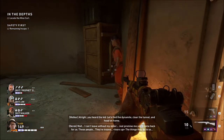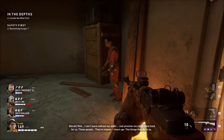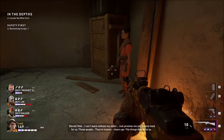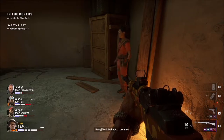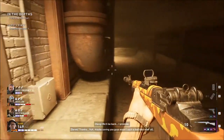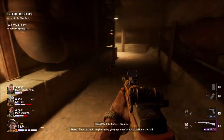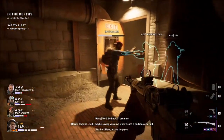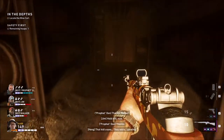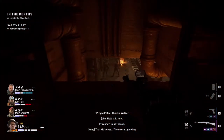This level mainly has you push through the depths, trying to get a train cart working. When you reach the very end of the level before you get into the safe room, you get to a big room where there's a cave-in and you have to blow up the cart. The secret is hidden in this room, and I will show you where to get it when we reach that room.